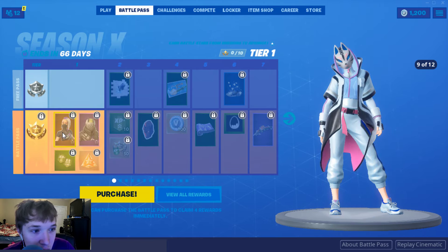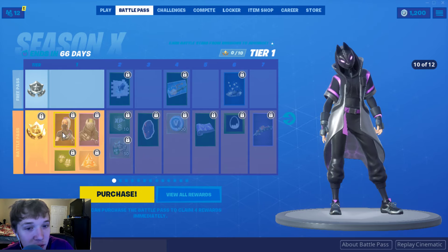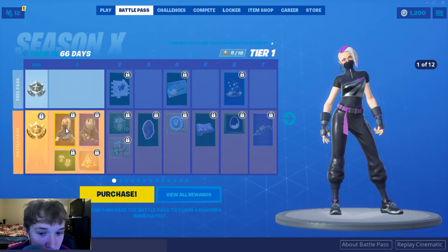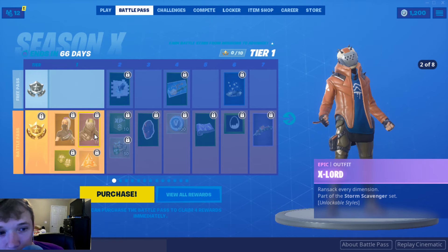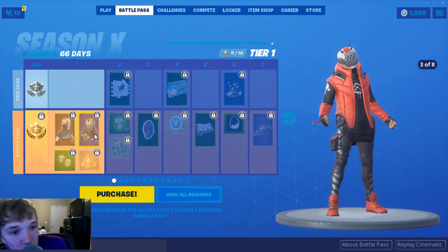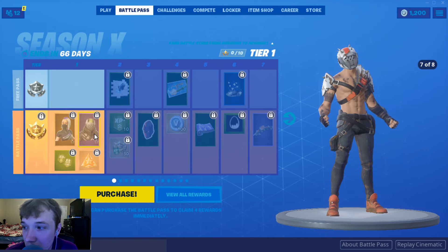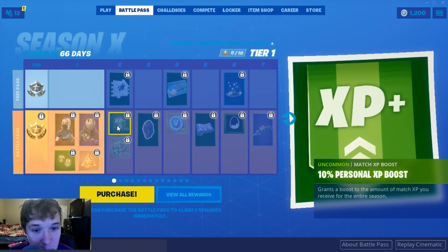Now there's the OG Drift. Some of these are like fire, like full on. This is called the Catalyst. And then the X-Lord. This is just the Rust Lord but he has various styles. This is kind of dope too. I really like this. I like how they took all the most popular skins from each season and made them better. I don't know why my computer's having such a tough time running this.